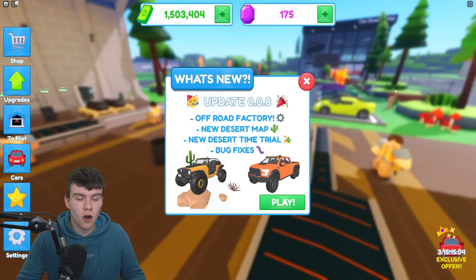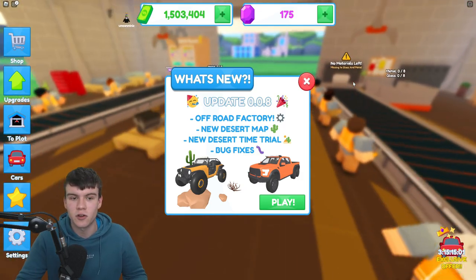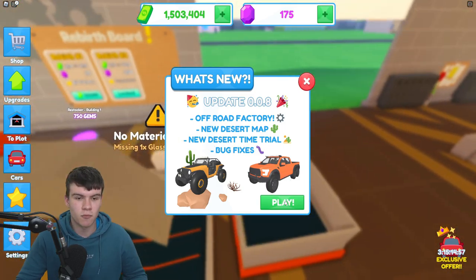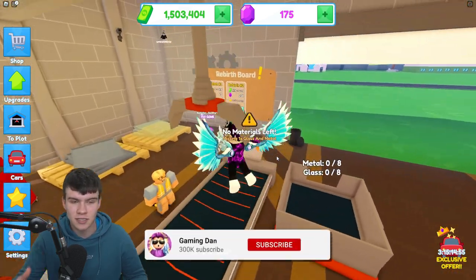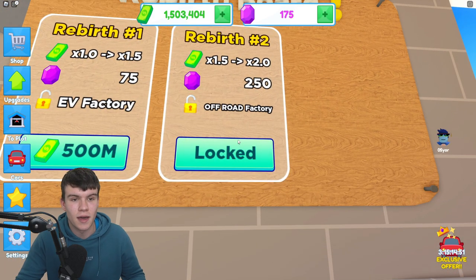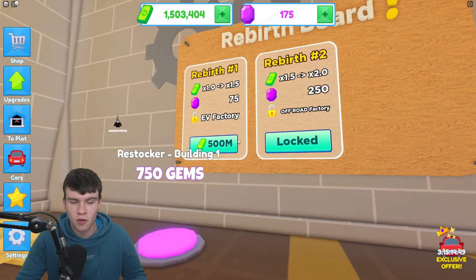Here we are inside Car Factory Tycoon. What's new in this update? We have a new off-road factory with a desert map, a new desert time trial, and bug fixes — which is awesome. In order to actually unlock the off-road factory, we do need to get two rebirths.